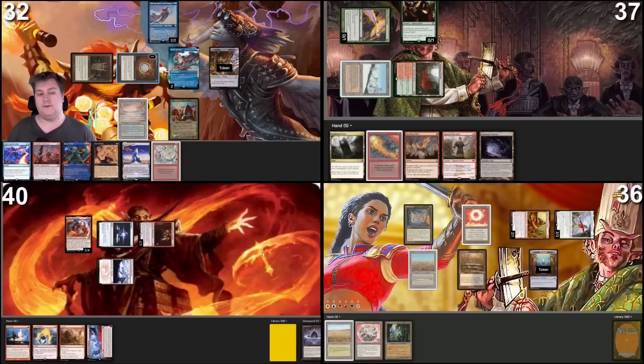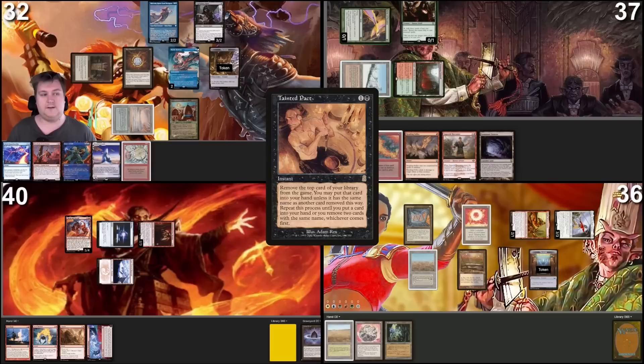Untap, upkeep — official trigger. I'll tap Grimmonolith to pay two, then steal my upkeep. I'll use the one floating from Grimmonolith and this Underground Sea to cast a Tainted Pact. Tainted Pact resolves — let's start flipping: Relay Op Agents, Lotus Petal, Monks Amber, Morphic Pool, Dispel, Monks Opal, Yargwil, Cabal Ritual, Brain Freeze, Pact, Rollick...